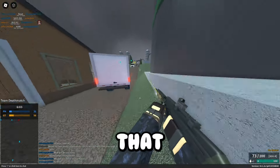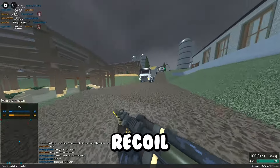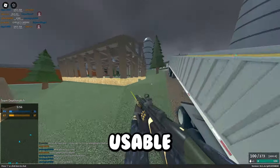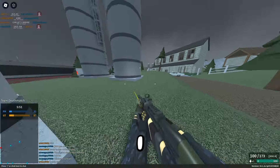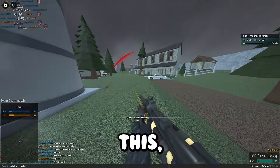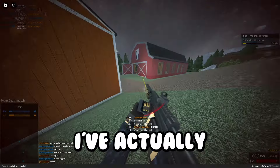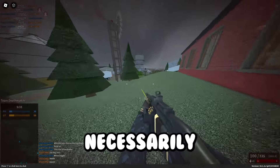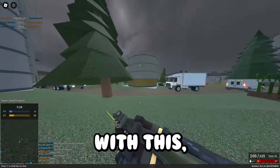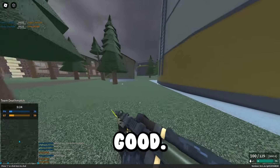For the HK21E, that looks like a lot of recoil, but in reality, for this gun, it's not really a lot of recoil at all. So this thing is a lot more usable with this setup now. Here's the setup on screen. As to why this works so well, I don't know — I don't get paid enough for this. Actually, I don't get paid at all. But yeah, I've always kind of liked the HK21E. It's just always been a fun gun to use. Not necessarily good, but fun. With this setup, it's actually pretty good. I'm not going to lie — it's pretty good.